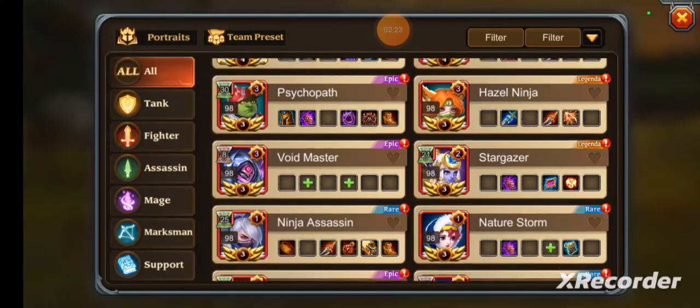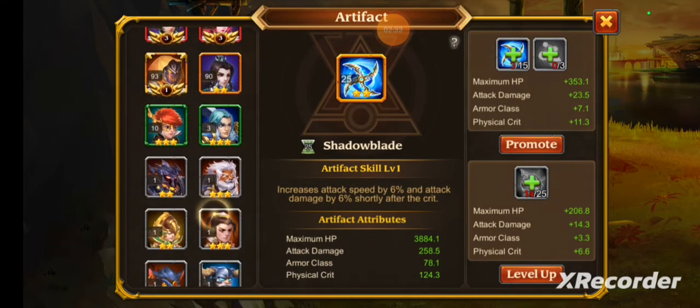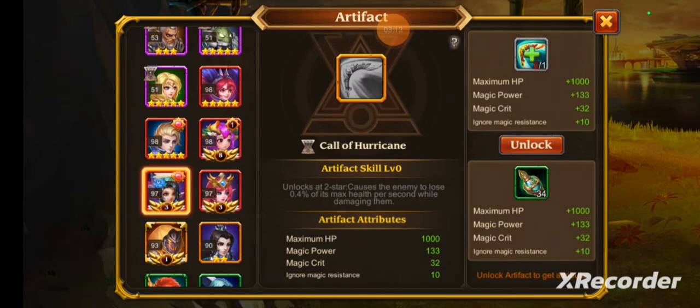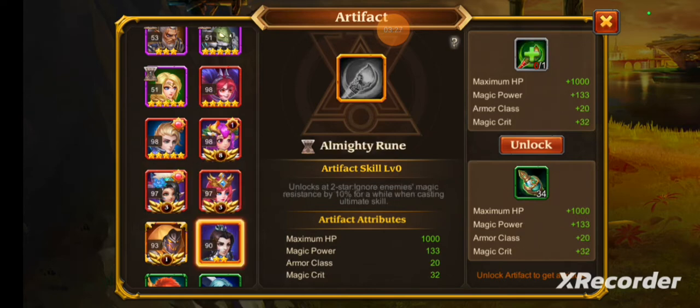Going down to heroes I don't currently have — Scourge Whip, for Queen of Misfortune: it makes her immune to damage for three seconds after receiving 20% of maximum HP in a certain amount of time, which is great given how her kit works. Chaos Doctor's artifact ignores enemy magic resistance by 10% from casting ultimates, and causes the enemy to lose 0.4% of their max HP per second while damaging them — really good since she already deals a lot of damage.